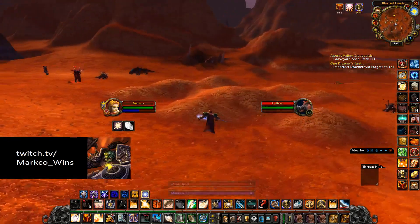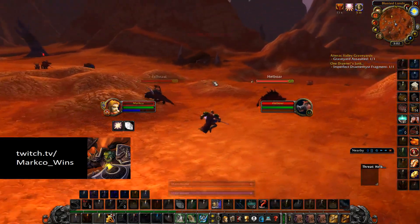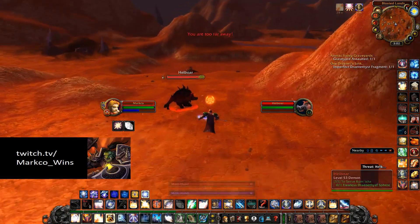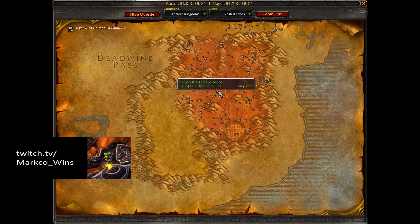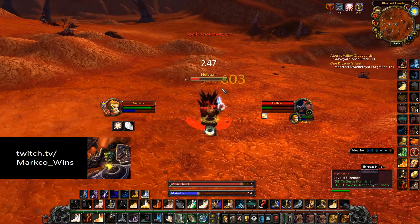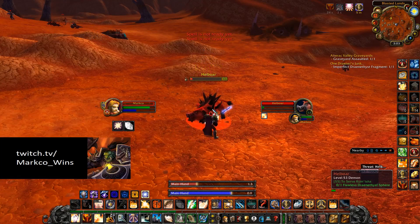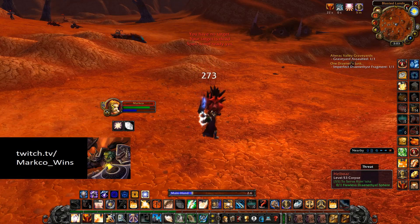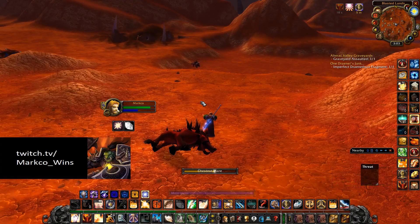You are going to have a lot of competition with this spot because a lot of people farm here, but I'm going to give you the tips and tricks to outperform them. First up, you're going to want to get the quest from Kumusha the Collector. He has two quests: one for an imperfect Draenei drop and one for a perfect Draenei drop. These drops are just another way to get greens. It's a repeatable quest and it just adds to the total amount of gold you get.